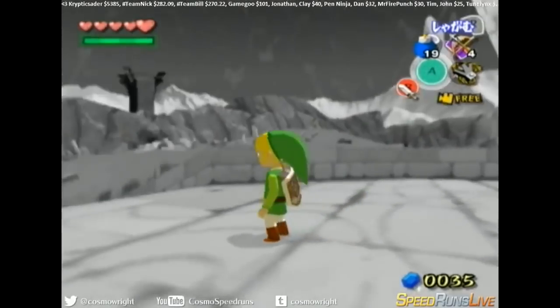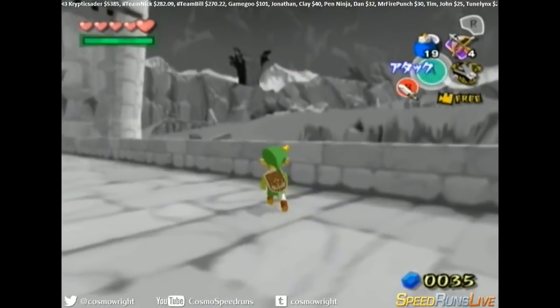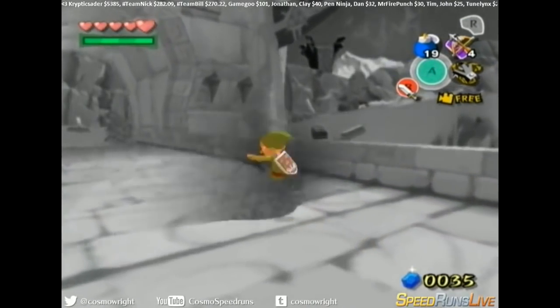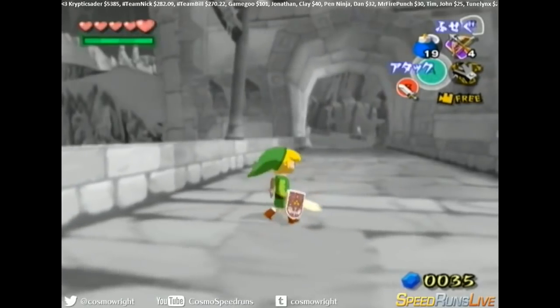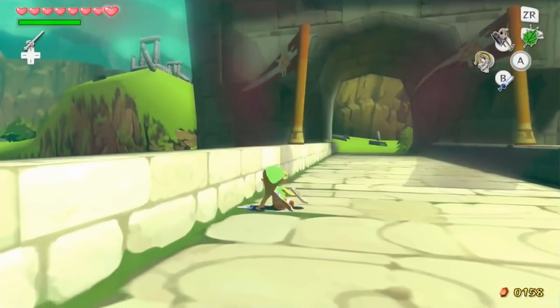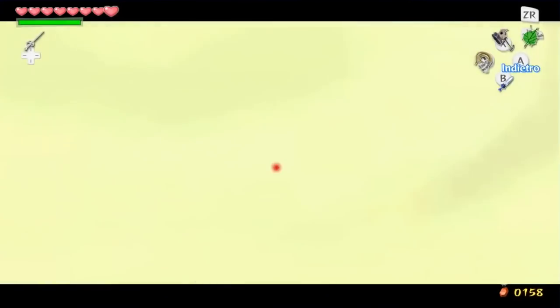Now we're going to get into the biggest sequence break of all of Wind Waker HD. About halfway into the run, you get access to Hyrule for the second time, and in the distance is Ganon's Tower — the end of the game. If you somehow gain access to this part early, it would save significant time in all categories including 100%. However, there's a giant barrier blocking your way. The barrier is made up of two parts: a damage part and an invisible wall part. The damage part is easy to get past — you enter it, and when your invincibility frames run out, you take out the Wind Waker on the very first frame it runs out, which cancels the damage entirely, and you now have access to walking against the invisible wall.